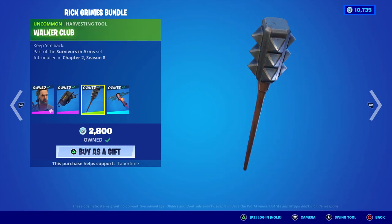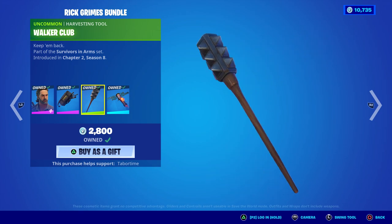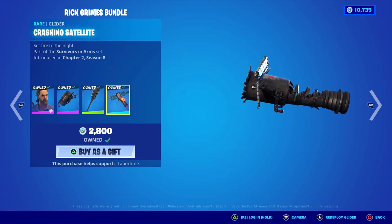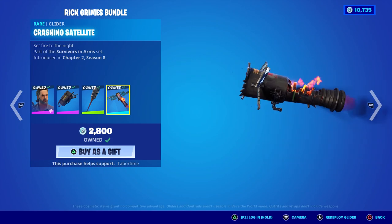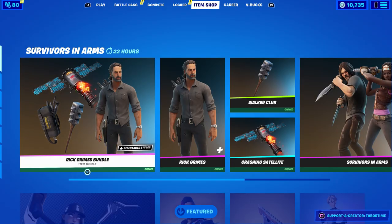Instead we got the Sheriff's Duffel, which is just a bag full of guns. The Walker Club pickaxe — I'm trying to rack my brain where this is from. I've seen every episode and don't remember it. He uses a hatchet a lot; why couldn't they have included that? This looks like something a caveman would use. The Crashing Satellite glider is from a recent Season 10 episode where a Russian satellite crashed down. It looks pretty sweet — flames kick on when you redeploy it.